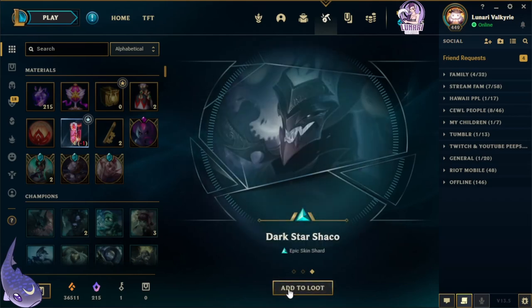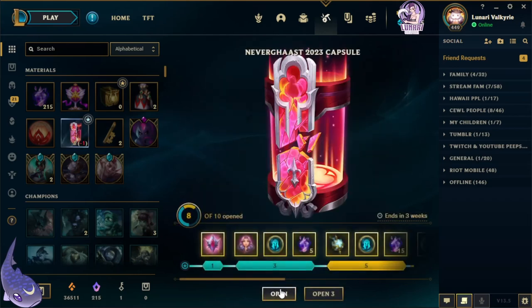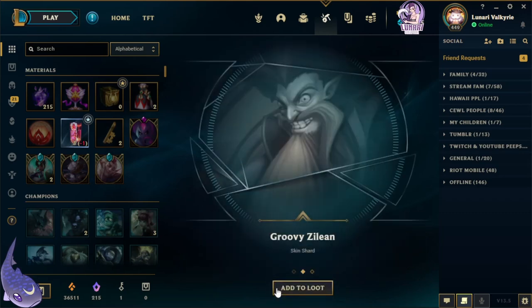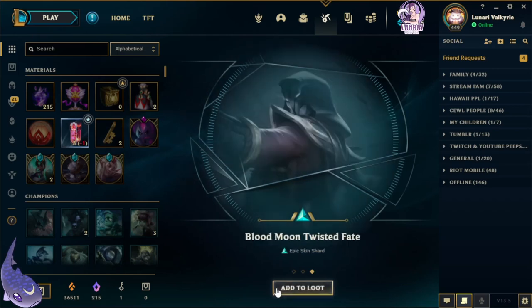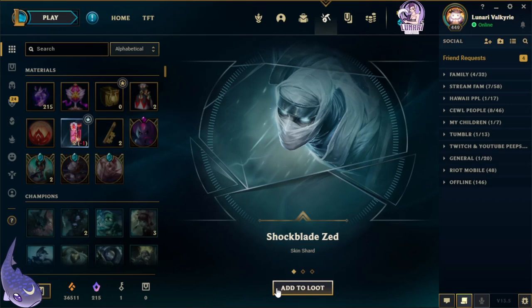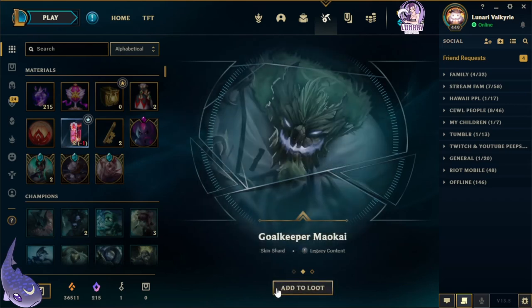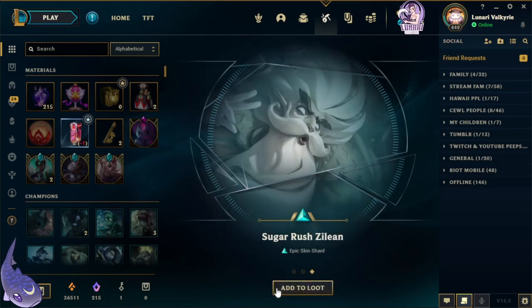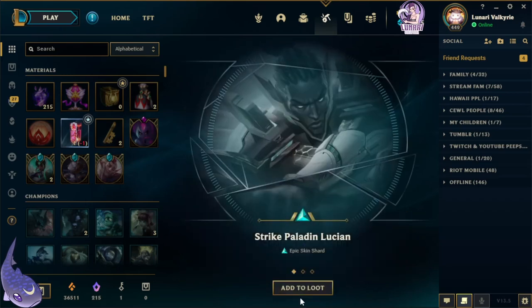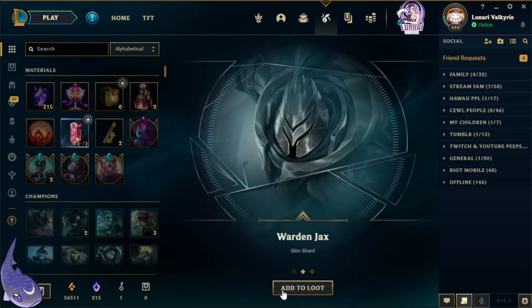We also got another legendary — we got Battle Academia Caitlyn, Pentakill Olaf, and Dark Star Shako. Three more to go: Buccaneer Tristana, Groovy Zillion, Blood Moon Twisted Fate. Two more: Shock Blade Said, Goalkeeper Malkai, and Sugar Rush Zillion.